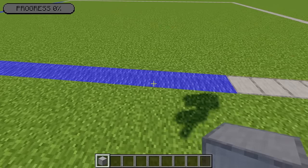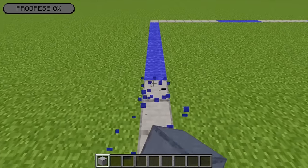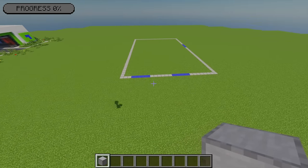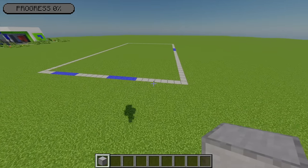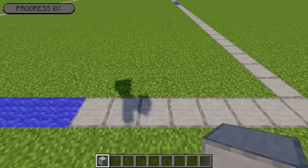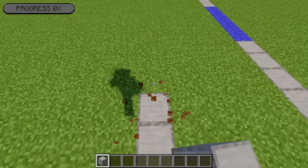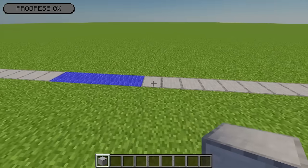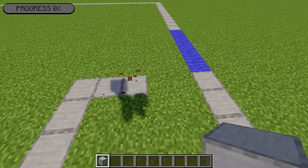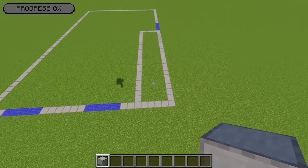From here I'm going to leave a gap of five, and then place some more smooth stone to join up with the front section. Moving to this third section at the front, from this point I'm going to go across three blocks, and then I'm going to place some more smooth stone going all the way up, just until I line up with the nearest point to that little gap. Then I'm going to fill in that little section, which should give you some sort of area like this.